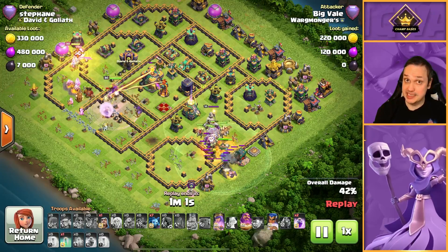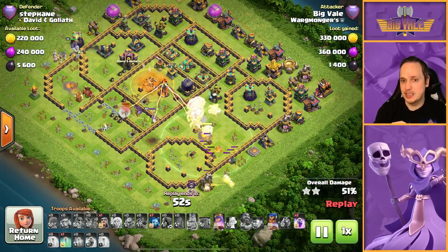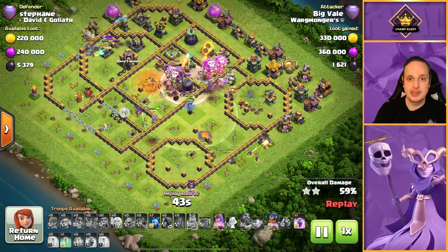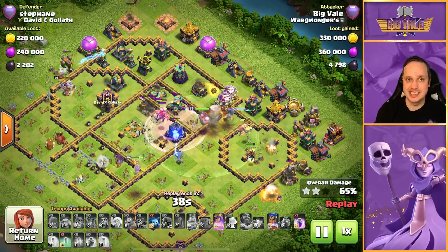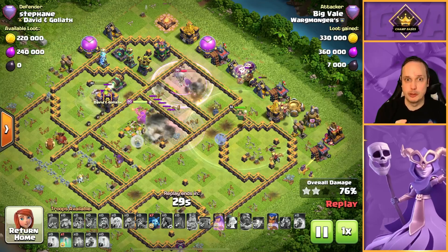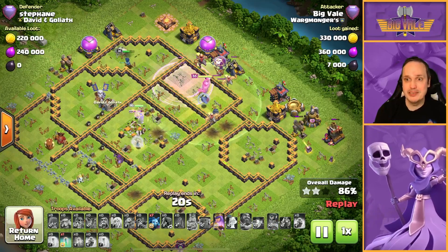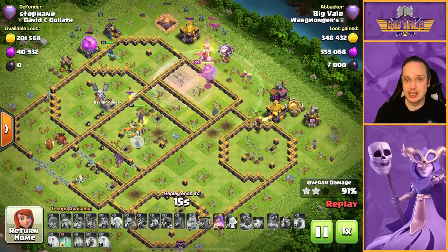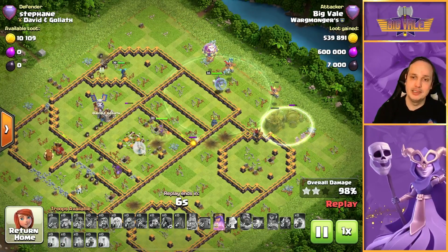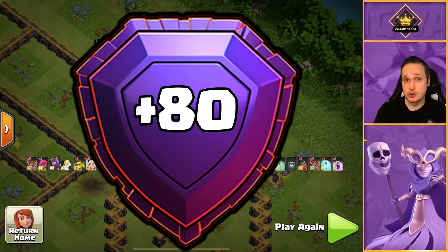Dragon Riders with Balloons coming in from the Flameflinger, coming in from five o'clock, working their way towards the Eagle — and the Eagle going down is absolutely critical. Eternal Tome fires off because I saw a Seeking Air Mine moving in and the Balloons were moving closer to the Multi Inferno. Rage Spell drops in, now pushing toward the top. King is cleaning up at 10:30. Dragon Riders still going strong. Under Rage approaching the upper air defense — this is looking like a crushing triple. Queen ability swagged, even a cheeky Invis dropped in. Job done — we get the three. Two triples back to back just shows how strong this army comp really is.